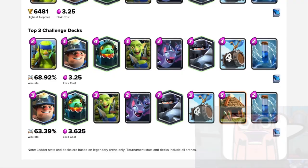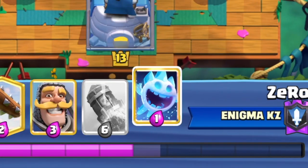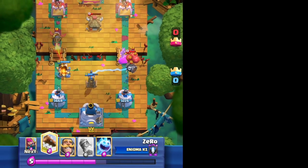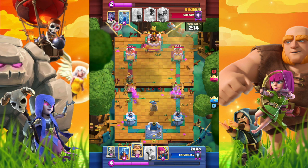Surprise — Inferno Dragon! It should be a Zap bait deck. Should we use the Ice Spirit to reset the Inferno Dragon? No — even if we reset it, we should not be able to connect to the Princess Tower. The Inferno Dragon will be killed by the Tesla anyway. Let's play defense first.